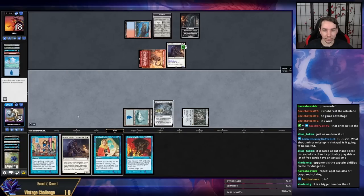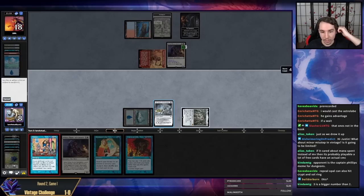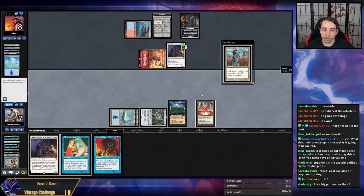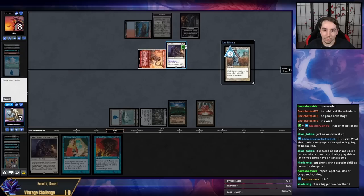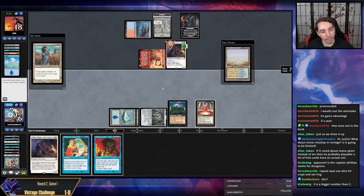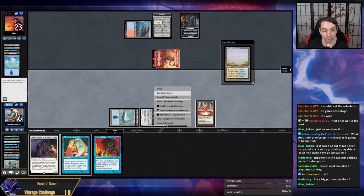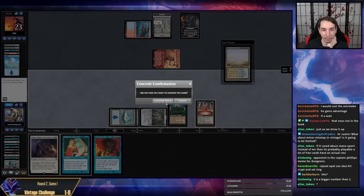I only have eight life to win off Tinker here — I'm actually going to Tinker off Astrolabe because the Mox might be important to going infinite. Swords — unfortunately Swords is not enough because I need to take the Initiative but I don't have any more White Plume Adventurers. We bricked off. It was pretty close but I am actually dead on board still. Losing this game is severely unlucky — we drew seven cards and just needed mana sources, and we drew zero. My opponent didn't even have counter magic for my stuff.